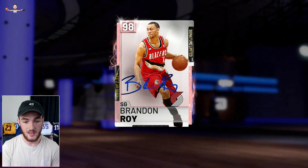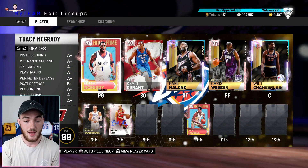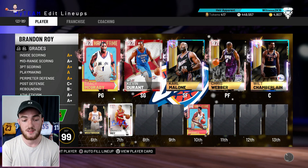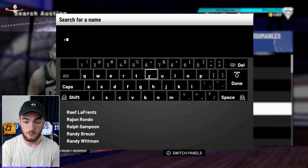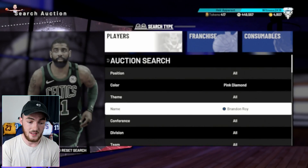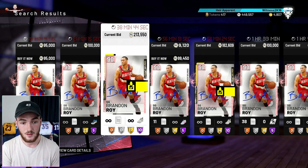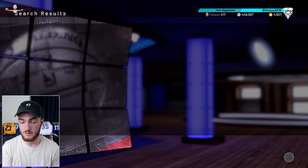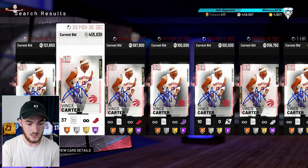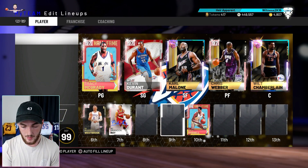My backup shooting guard is Brandon Roy. I do wish I had sold him before T-Mac came out since his price dropped a bit, but I don't really mind because I don't want to sell Brandon Roy — I really like this card. I sold my Vince Carter to pick up Brandon Roy, but his price is going back up. Let's check Vince Carter's price — he's limited so his price is going back up a little bit too. But I wanted to sell mine to pick up Karl Malone ASAP.